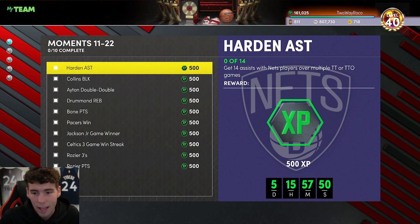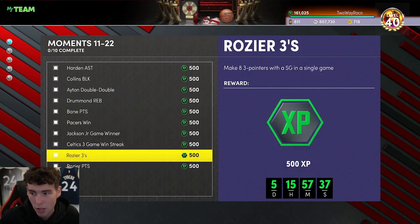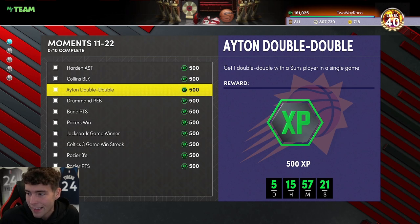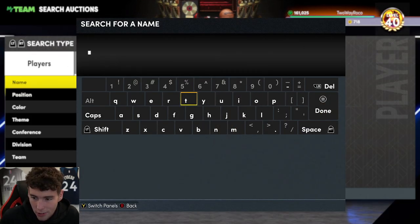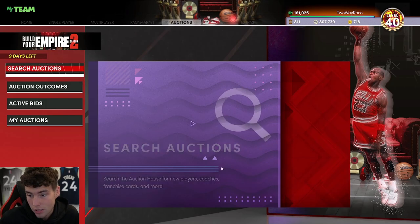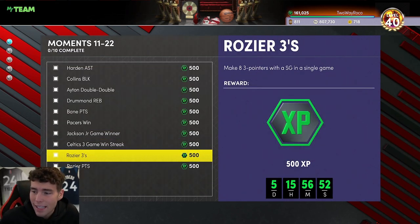The first thing to figure out is what is Triple Threat-specific and what is not attainable in Triple Threat. You have to do some things in a challenge game. What I like to do is combo the Triple Threat stuff — you've got to win three Triple Threat offline games using three Celtics players. There's really no way to combine anything with that, so the first thing I do is go into three Triple Threat offline games with three Celtics players. Get those three games out of the way because then you'll have one challenge already accomplished.